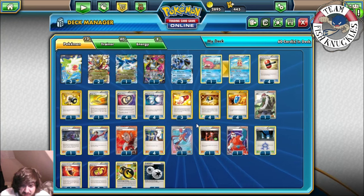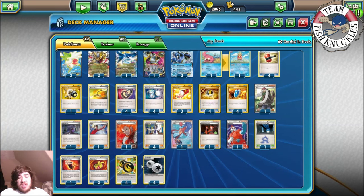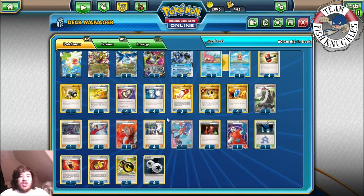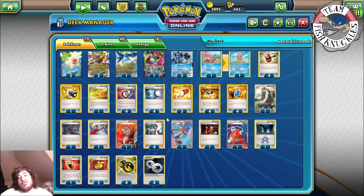Let me scroll down. Jose runs 1 Fighting Fury Belt, 2 Muscle Band, 4 basic and 4 Special Energies — 8 total — and he plays Puzzle of Time. He also plays an Escape Rope to try to knock out a Jirachi. Let's see what happens — is Blake going to take the win again, or is Jose going to beat Blake this time with his Giratina deck?